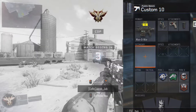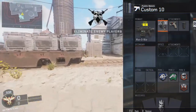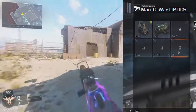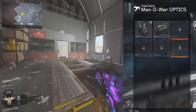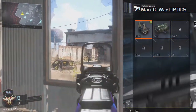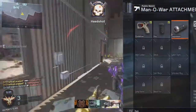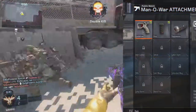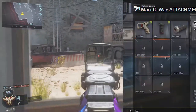The first attachment you're going to want for the Manowar is Quickdraw. I know on screen right now you can't see all the attachments because I don't have them all unlocked, but you want to have Quickdraw because you want those quick engagements — like when you want to aim down sights quickly. You always want that extra advantage when going around a corner or someone's there in a corner.